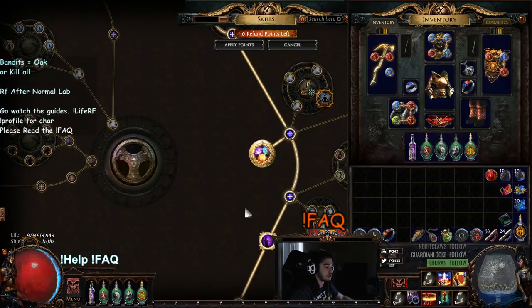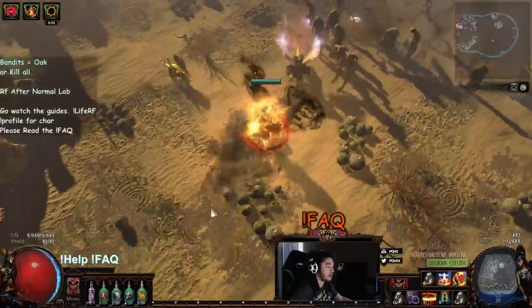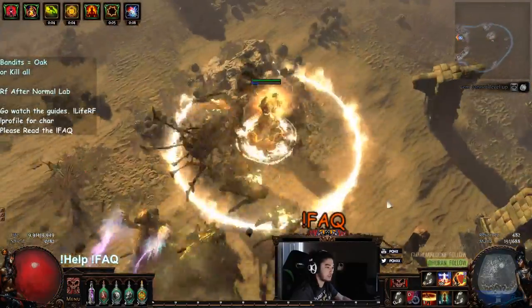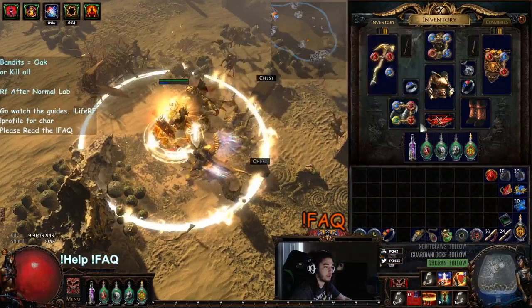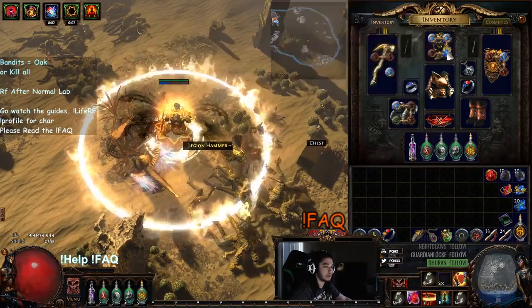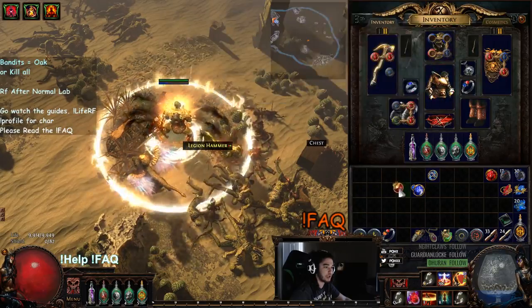When you turn on your RF, it'll look something more like this. Obviously these dummy targets are pretty weak, but I can demonstrate the proc sequence — one, two, and three.